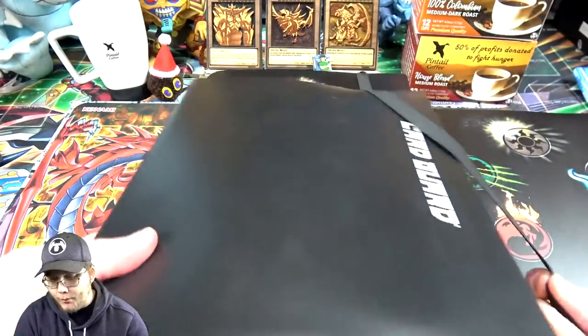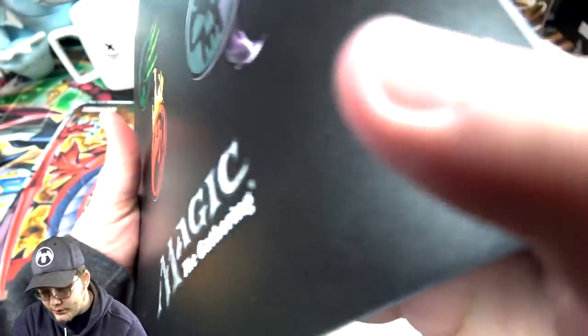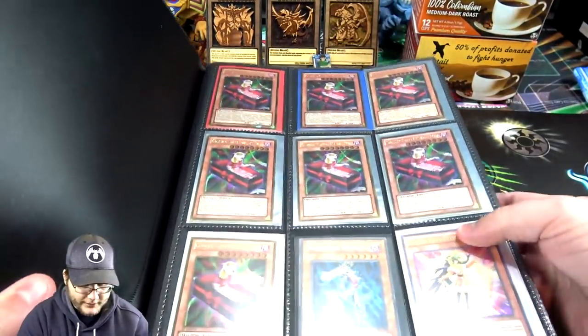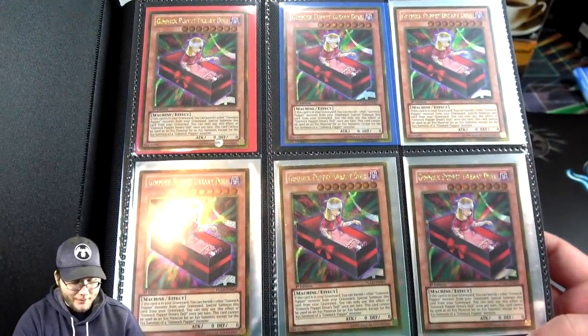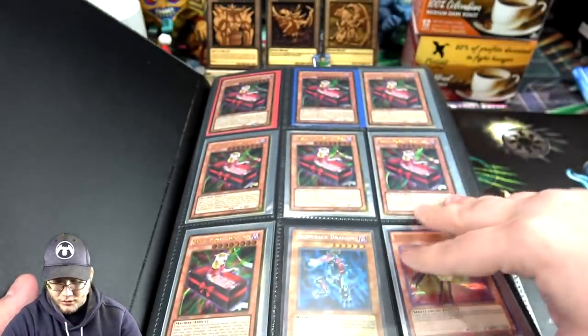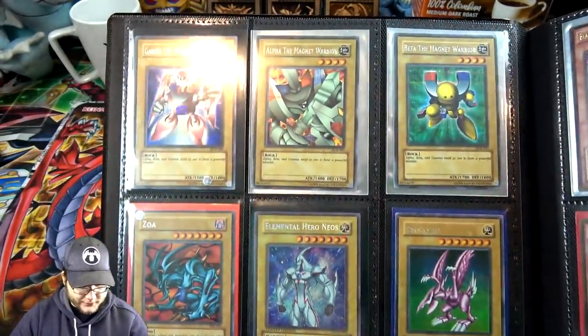That one starts off with traps — they're almost organized by type. I'm going to go with the effect monster one first and just go in order like that. We've got a few of the Gimmick Puppets — pretty cool looking. There's even a Secret Blowback Dragon. I think that's nice, that was from like the Duelist Revolution or Master Collection 2. A lot of promos and stuff, Magnet Warriors too.